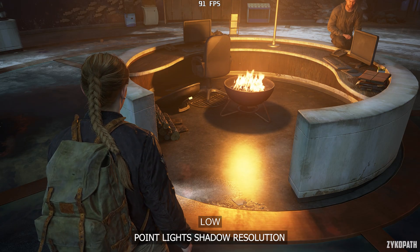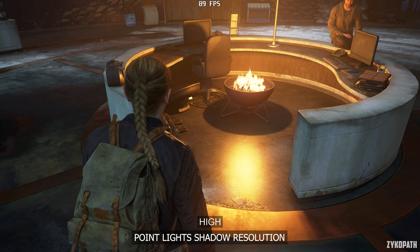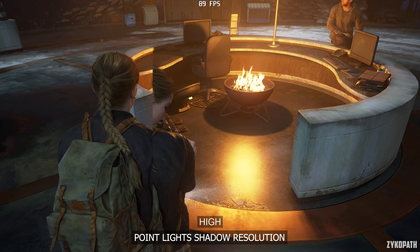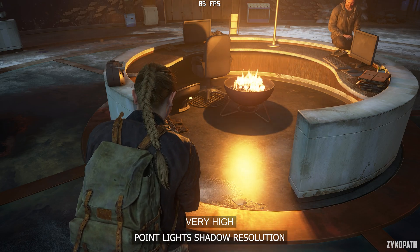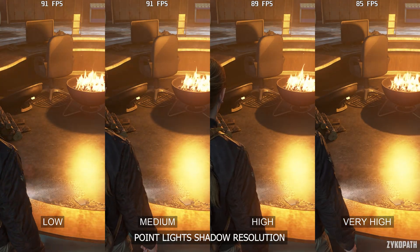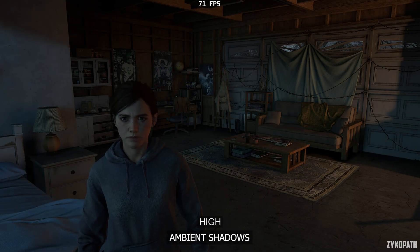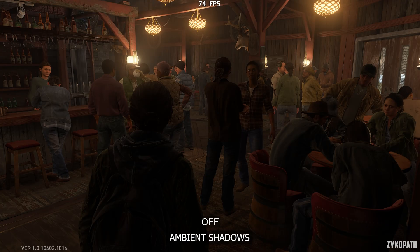The point light's shadow resolution setting gradually improves quality and accuracy with each option. High has a small impact to FPS, while very high has a larger impact — I recommend medium here. The ambient shadows are subtle in this game, and their impact depends on the scene, especially when there are a lot of characters on screen, as it affects ambient shadows on their clothes, making them look more detailed. Medium and high perform the same, while very high further lowers performance. I recommend high for this setting.